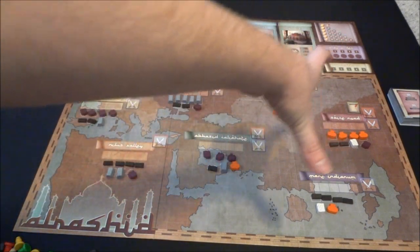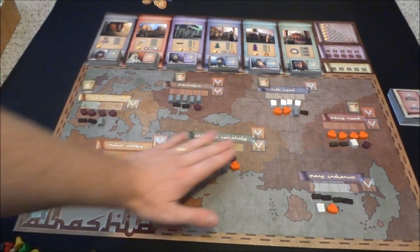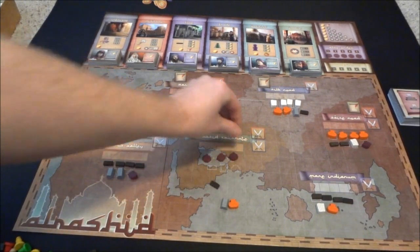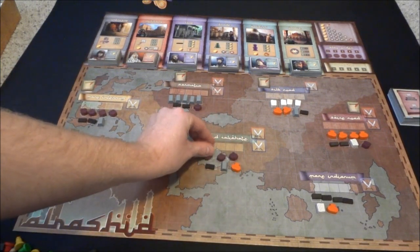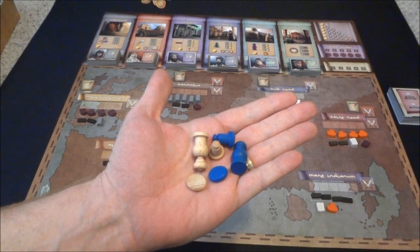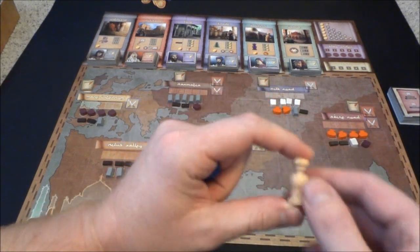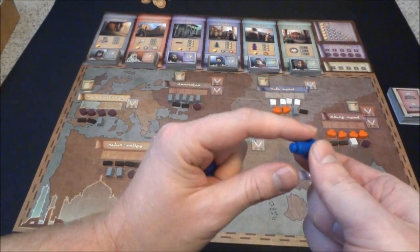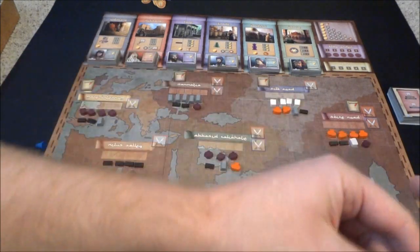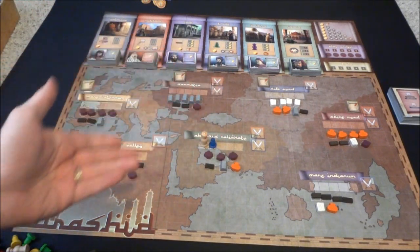This large portion of the board down here - this map - represents different areas that you're going to go to. You'll place workers out here and try to gather different resources. Every round these areas are going to be replenished with a set configuration of different resource types. First you've got the Pasha, worth five points of dominance. Then you've got the merchant, worth three. And then these sage discs are worth one.